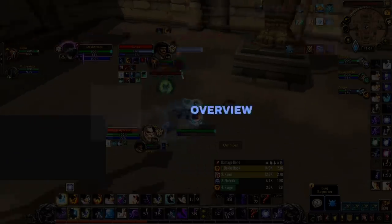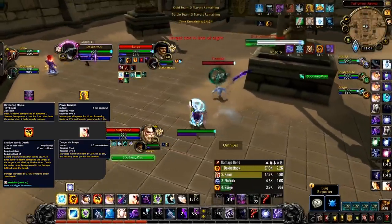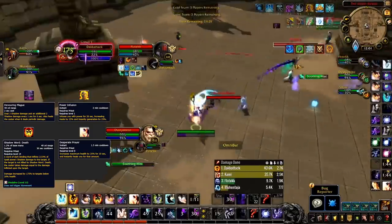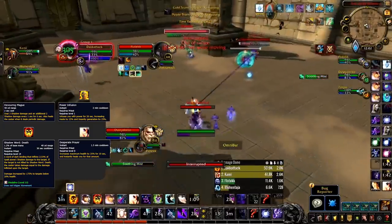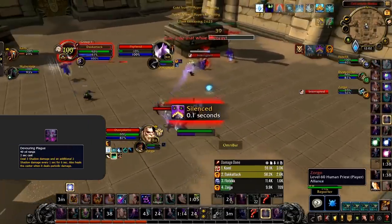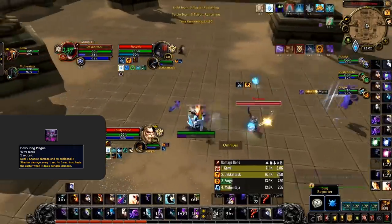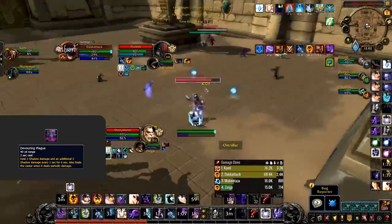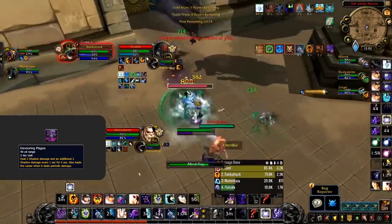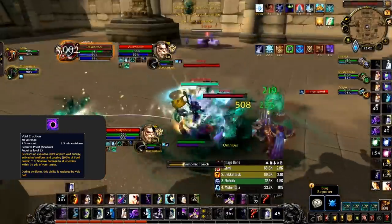Starting off, let's quickly recap the changes that have happened to Shadow Priests. Devouring Plague, Power Infusion, Desperate Prayer, and Shadow Word: Death have all been returned to Shadow Priest baseline. This version of Devouring Plague is no longer a cooldown or requires orbs — instead it costs 50 Insanity. This change couldn't have been better; it does very high damage and even heals you for half of the damage done.